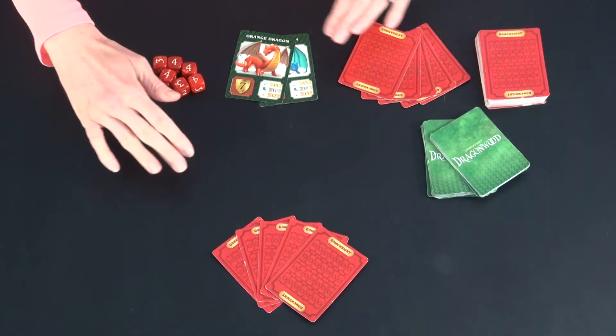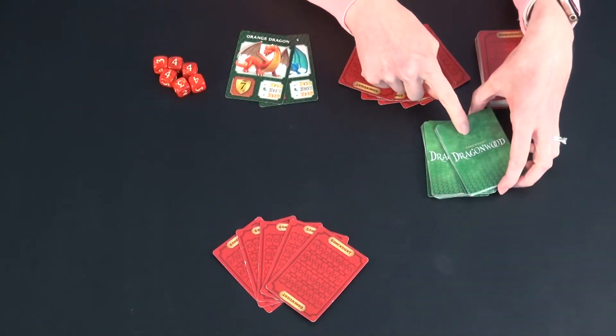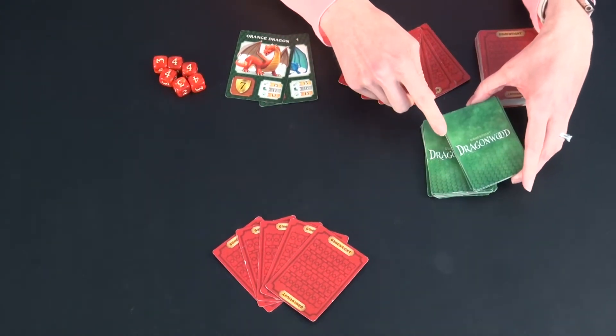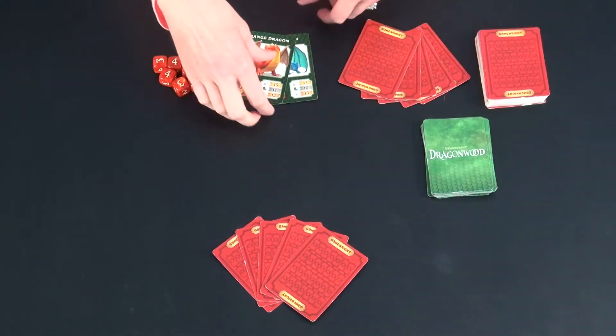Here I am setting up a two-player game. To start, you take the green cards that say Dragonwood on them, you shuffle them, and then for a two-player game you take out 12 cards. For a three-player game, you take out 10. For a four-player, eight. Put them off to the side — you will not use them this time.